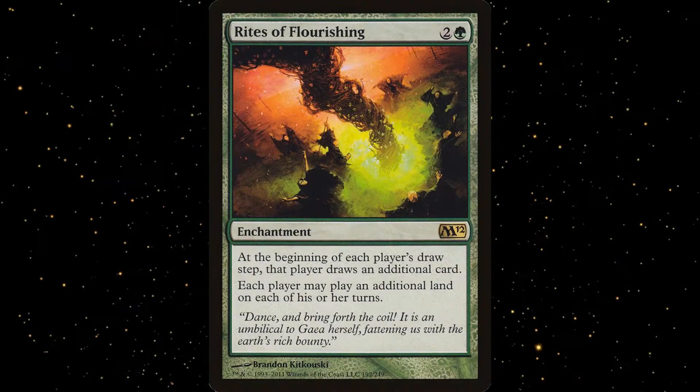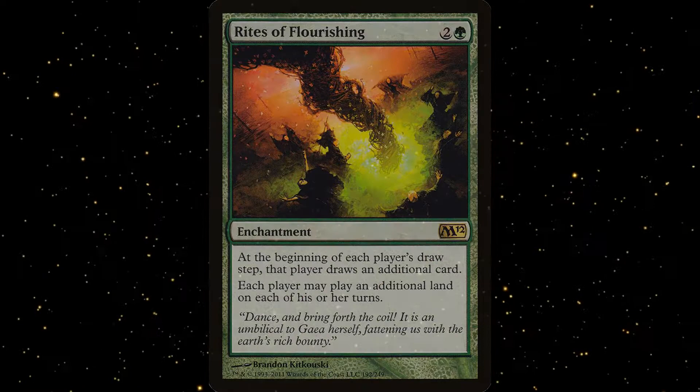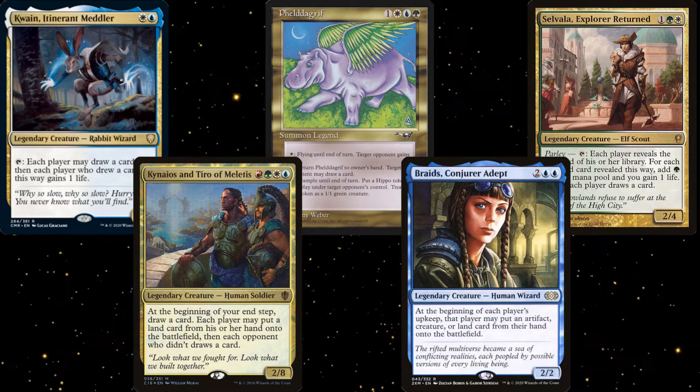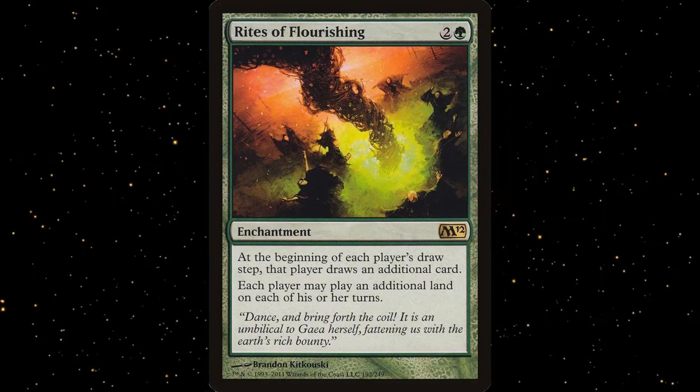Group Hug is a well-known but not well-respected archetype in the EDH community, because you often help your opponents win the game before you have a chance to. Whether you're giving them extra creatures through cards like Feldregrif, letting them draw cards through Quain or Selvala, or letting them put stuff into play through cards like Kainos and Tyroh or Braids, you're helping your opponents out and enabling them to win the game faster.